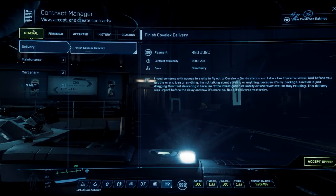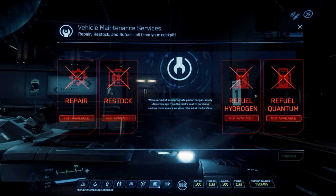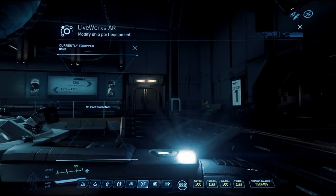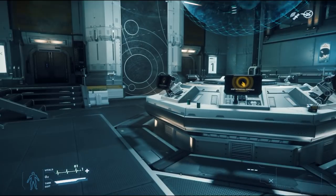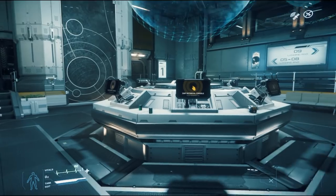Other MobiGlass sections include the Contracts Manager — for taking on missions — and Vehicle Services, which shows repair costs when you have a ship out. The Journal has some limited functionality, and Augmented Reality isn't fully implemented yet. So that's your MobiGlass and your Inner Thought System — your two primary ways of interacting with the world.